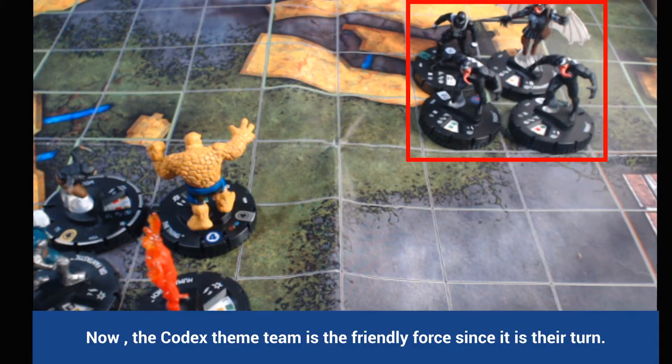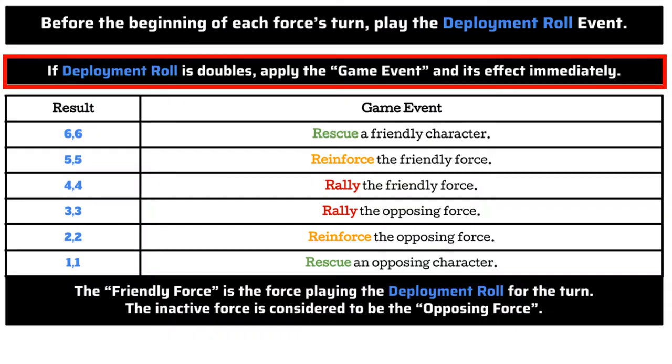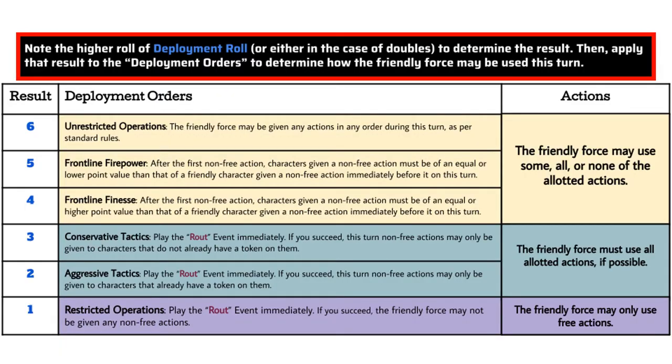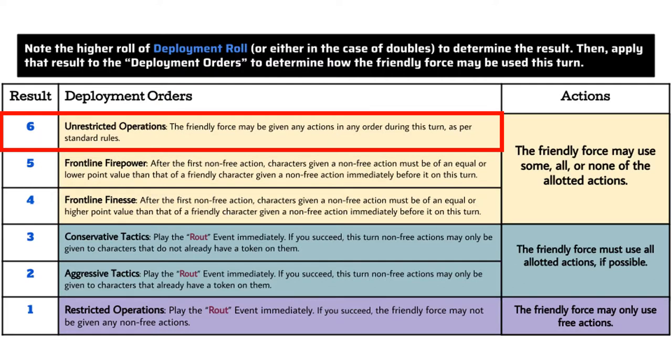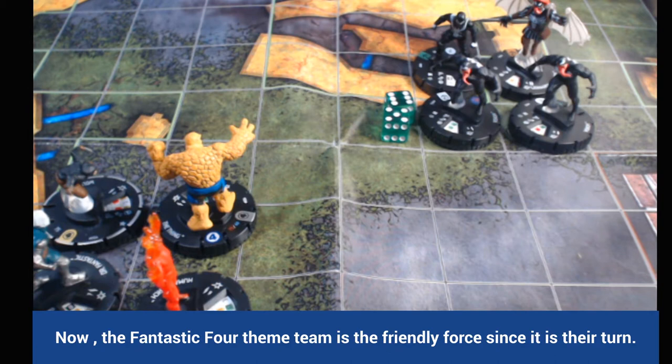Moving to the Venomverse team — they need to get their deployment roll. Let's say they roll a six and a five. It's not doubles, so we don't consult the game event chart. We proceed directly to deployment orders. The higher die is a six, so they also have unrestricted operations and are able to move and attack in any order.